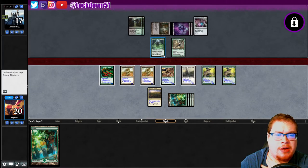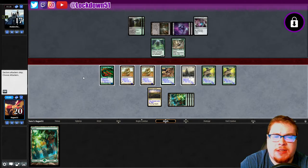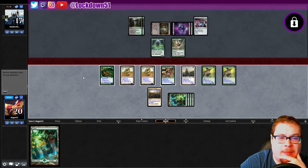I feel like their only play right now is trying to kill some of my creatures. I kind of don't want to attack — hit them for three poisonous, potentially more if they want to do a double block. My concern is a double block Cast Down, where they block these two, destroy one — that still puts that three in. I feel like I just want to pass. Maybe that's not smart, but I feel like I'm being baited into something here. So I'm gonna pass.